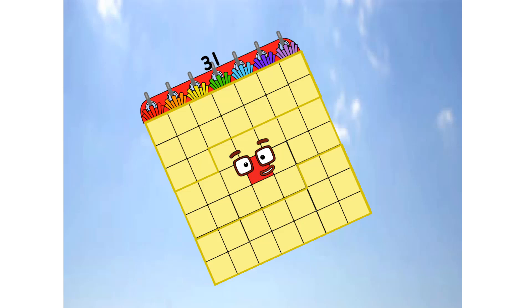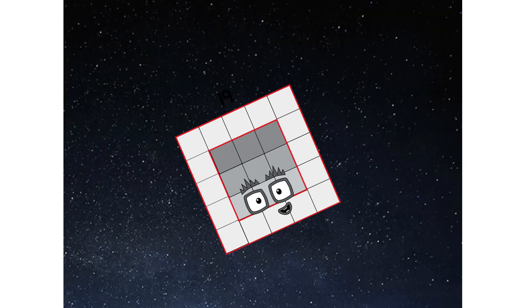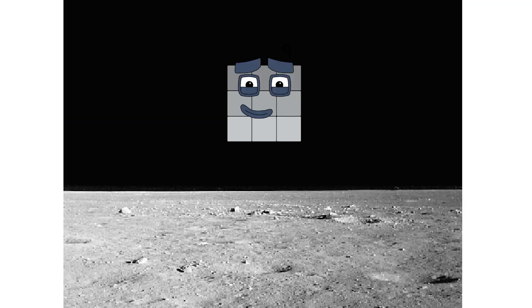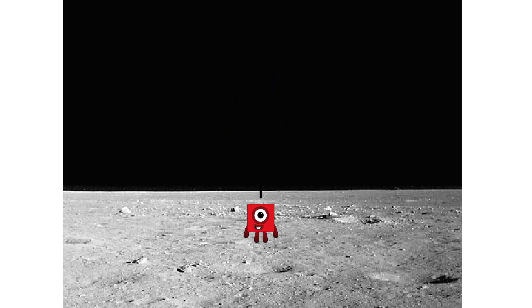Primary launch stage completed, engaging secondary star — aah, aah, choo. We've reached space, second stage complete — aah, choo. Entering lunar orbit, launching lunar lander — aah, choo. The square has landed!